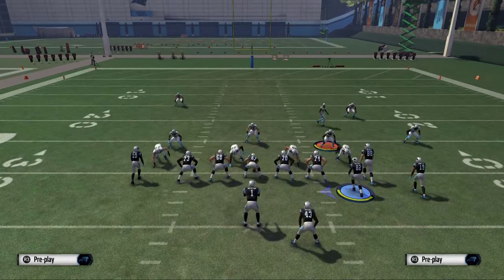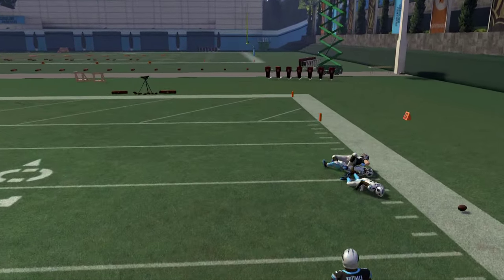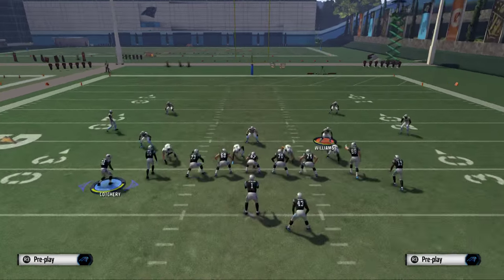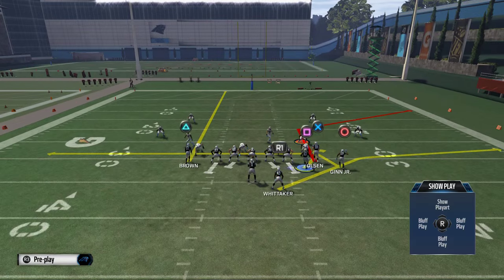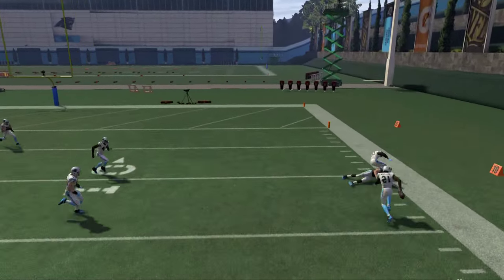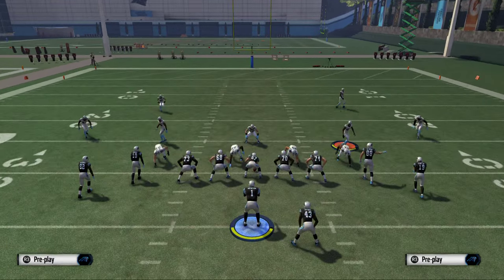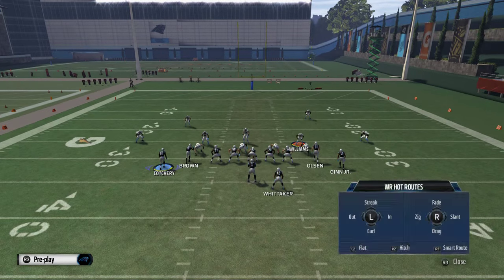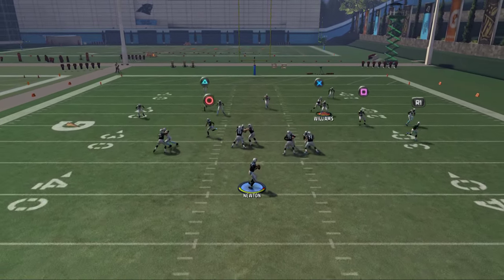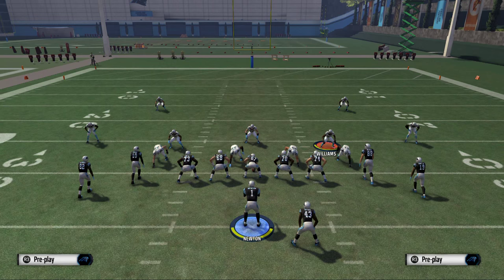The final read is the corner route, and we're going to focus primarily on Greg Olsen's route. A high and outside pass lead is going to do a really nice job — don't sleep on the high pass lead this year. When they're playing cover two, you want to pass lead it high so that the underneath corner can't really play it. That animation gives only Olsen the ability to go get that ball, and that's what we're looking for.